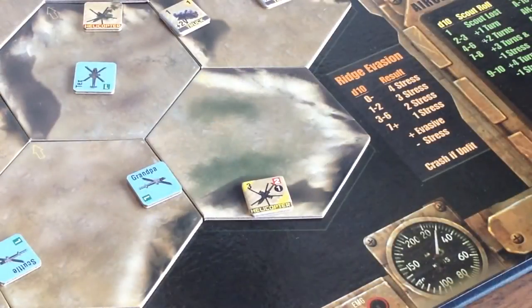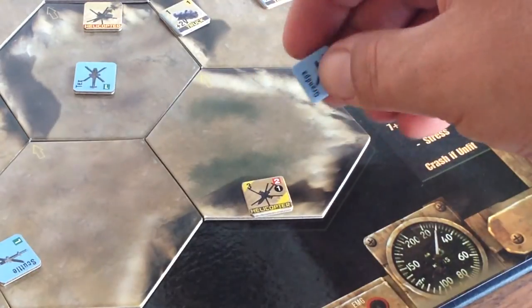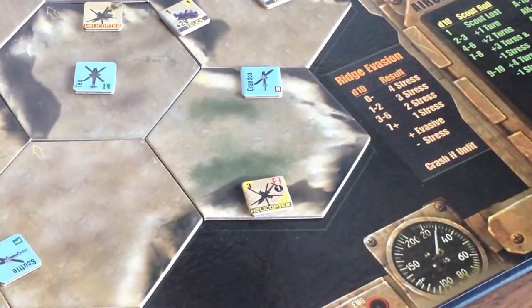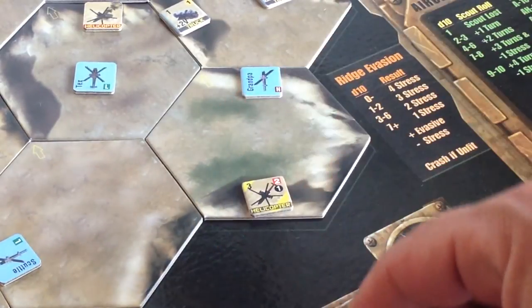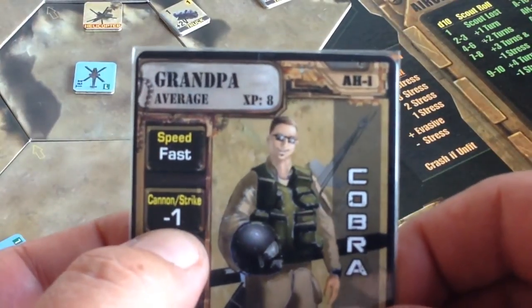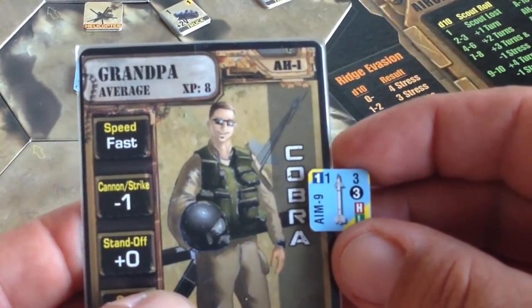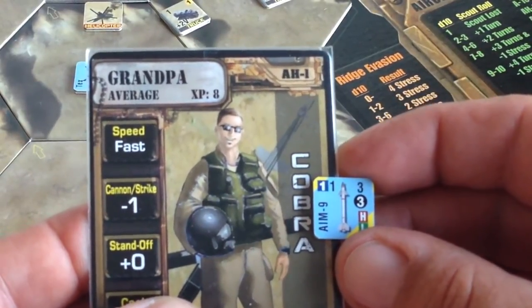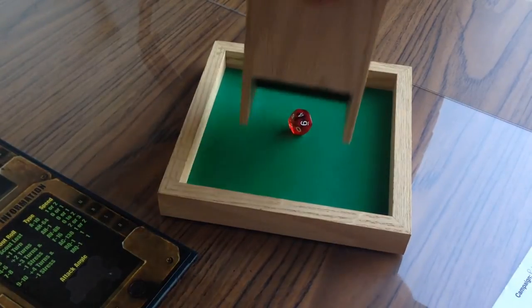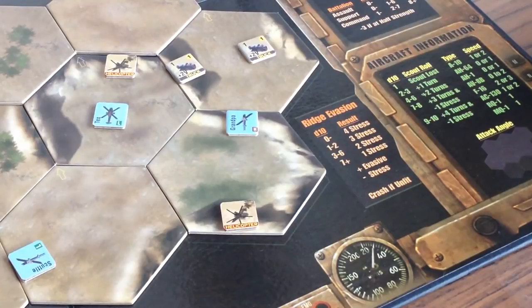Now let's move on to Grandpa. He wants to move toward these trucks, but he's got a ridge in the way, so he's going to switch to high altitude. While moving through that hex, he will attack the remaining helicopter with his AIM-9 Sidewinder. Grandpa has a minus one penalty on strike attacks, which means he has to subtract one from his die roll — essentially needing a four or better to hit. That's a four. Scratch one more helicopter. Grandpa's movement and attacks are now complete.